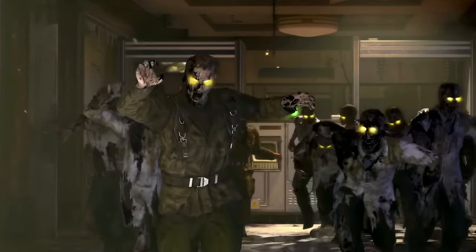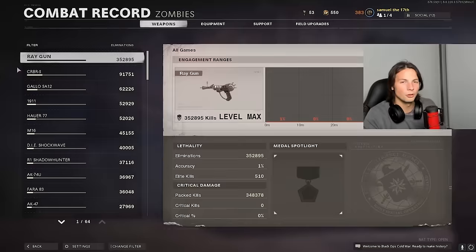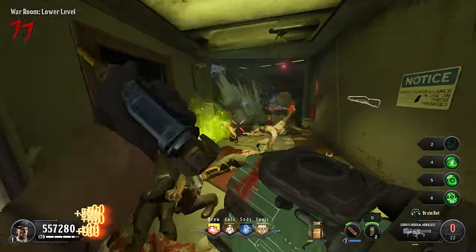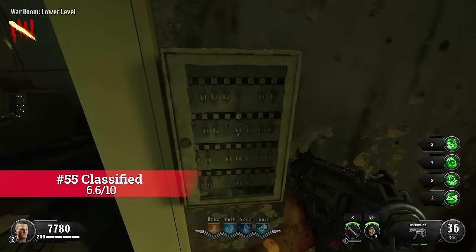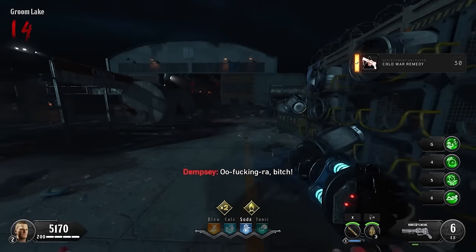Classified. One of the easiest and most consistent yet absolutely boring and tedious round 100 strategies I have ever witnessed is on Classified. And you guys know I love zombies, so for me to say this, it must really be bad. So I tried to get to round 100 in a much faster and enjoyable manner, trying to put some more life into this map. As if you guys saw my latest video, I ranked this map very low when ranking every single map in zombies history. And to be honest, even after 100 rounds, I still stand by the ranking.